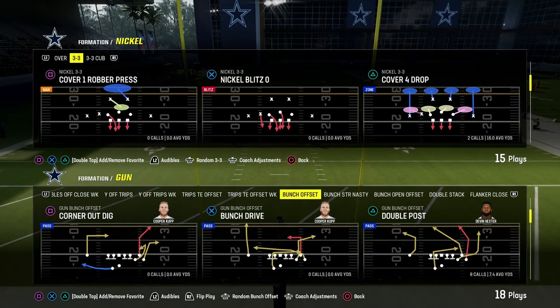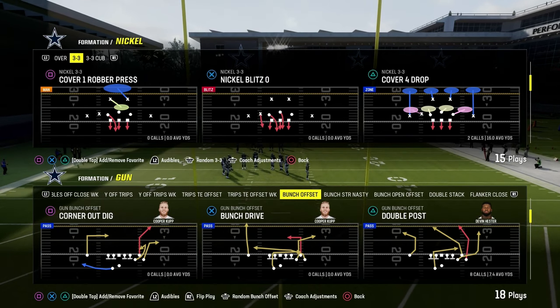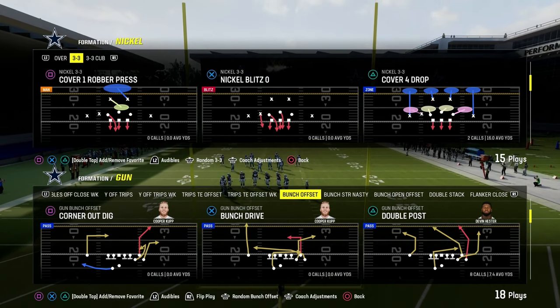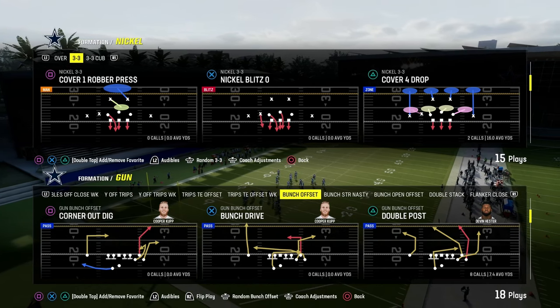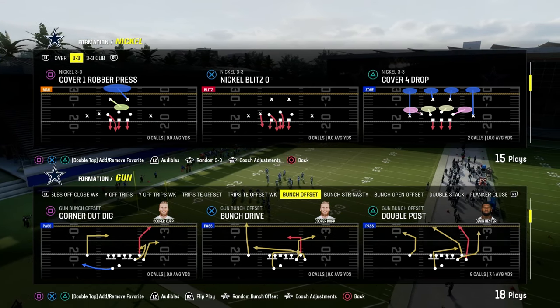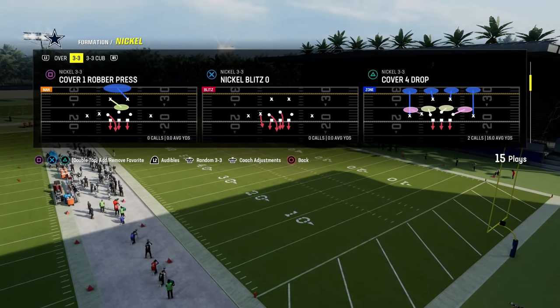The play double post out of the Colts playbook is one of the best man beaters and really can beat every coverage in Madden 24. I think it's one of the best power plays in the entire game. The cool part about this play is that it is a quick snap play — you're only going to need one or two hot routes to make it effective.